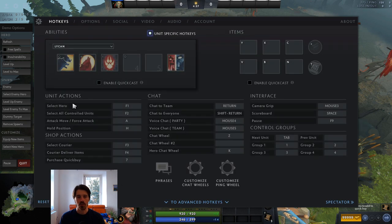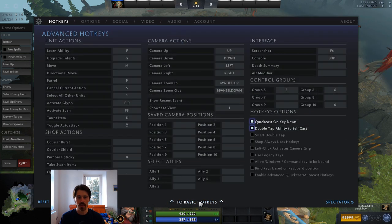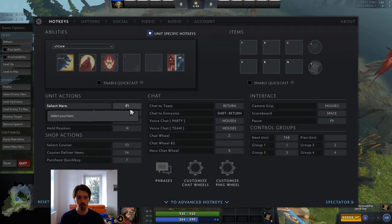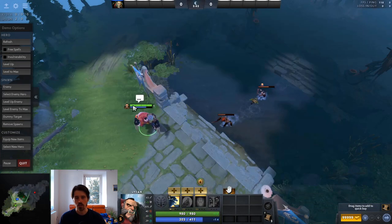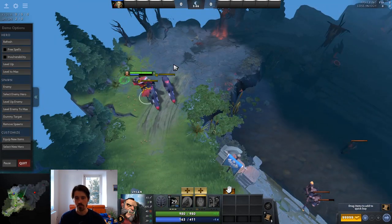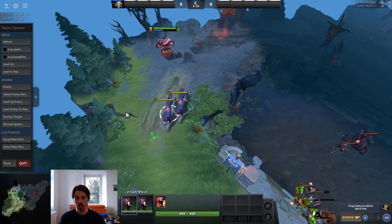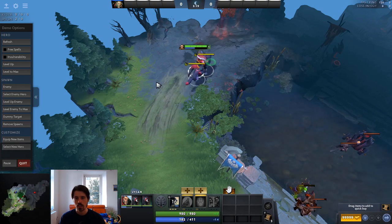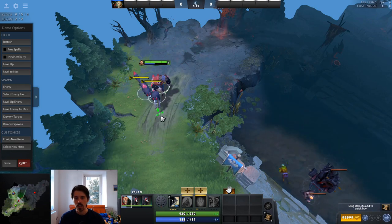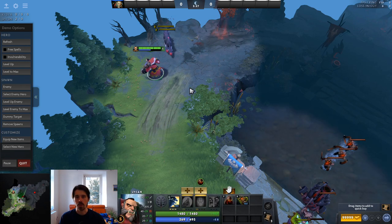Now onto hotkeys. Very important hotkeys for Lycan and also summon-based heroes are: select hero, select all controlled units, and in advanced hotkeys, select all other units. For me that's F1 and F2 — very convenient buttons near where my hands are resting. I also have a circle/circumflex key to the left of one on my German keyboard, which would be tilde on a QWERTY keyboard. So pressing F1 gives me just my hero, the circumflex gives all other units, and F2 selects everything.